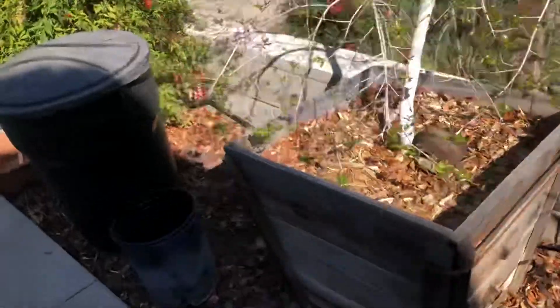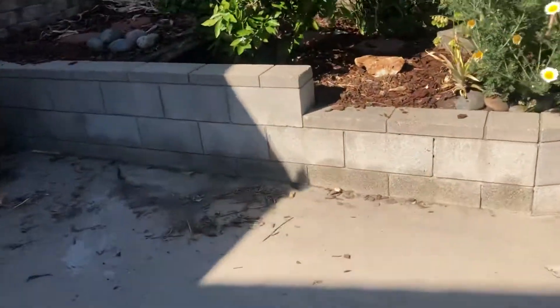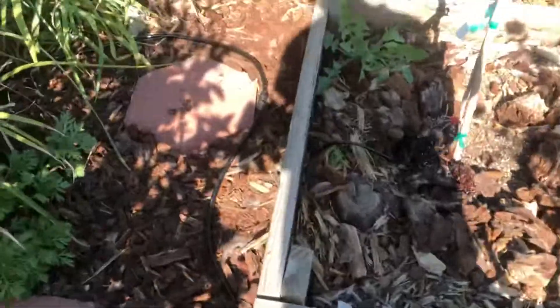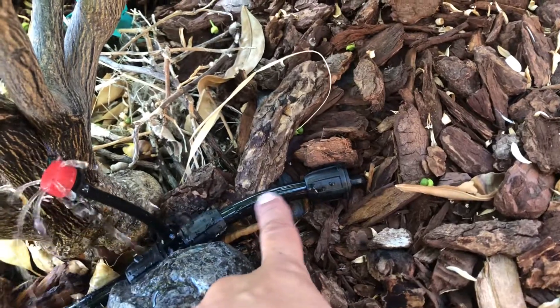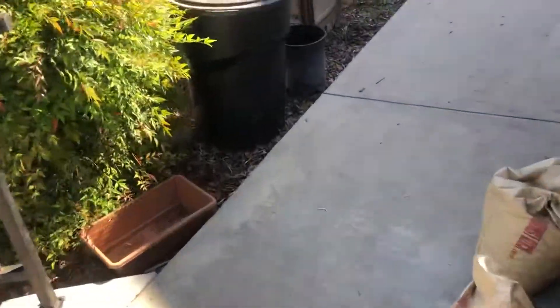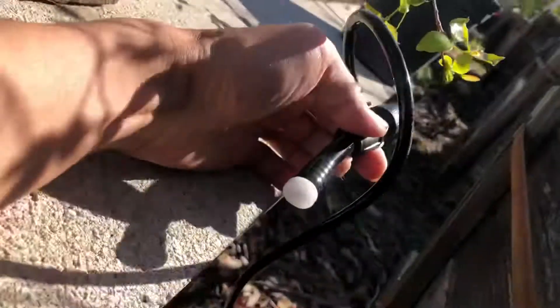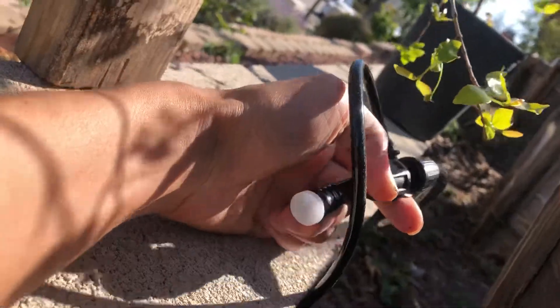Let me show you the ends that the irrigation system comes with. The system comes with two of these — this is a terminal end cap for the 3/8 inch tubing. But if you have more than two terminal points, you have to buy more end caps. The ones I bought are very simple — I got 10 for a couple of bucks. They just plug up the 3/8 inch tubing.